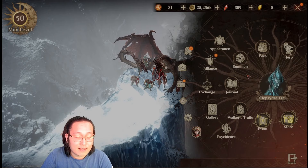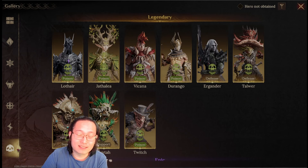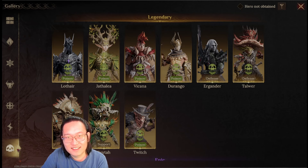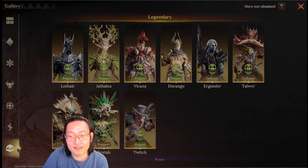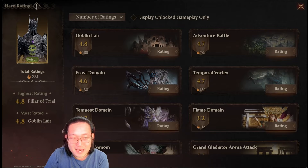In one of my previous videos I actually said that poison affinity is my least favorite affinity. Well, today maybe I'm going to prove myself wrong — because not poison affinity overall, but one champion in poison affinity is actually insanely good. Let's talk about Lothia. I made a video saying that he is the worst Tier 1 exclusive legendary in the game, but maybe I was wrong.